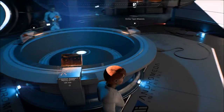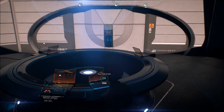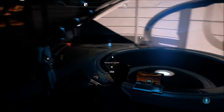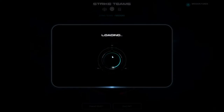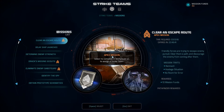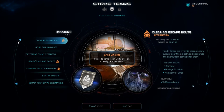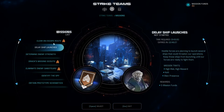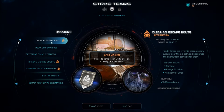Strike team missions - I didn't check that out. There's a buy/sell kiosk - I'm not going to buy anything right now, just noting it's there. The research center we were messing around with last time. These are the APEX missions - people were telling me this doesn't necessarily launch me into multiplayer. Let me try this - 'Clear an Escape Route' - I'm just going to send a strike team.